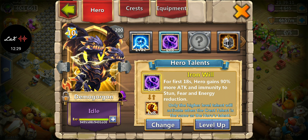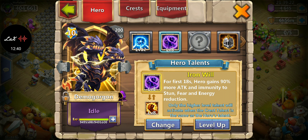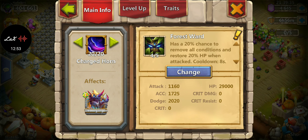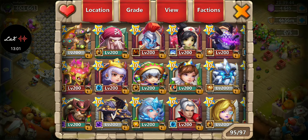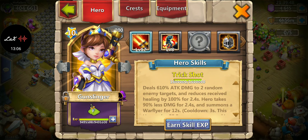Demo isn't used as much but is still useful. Iron Will is still my favorite on him because I like him more defensive and he can't be stunned — plus he procs right off the start since he's not auto-proc. Sacred Light or Zealous Drive are also good options. Revitalize insignia, Forest Ward equipment for the remove conditions. Dodge and accuracy are my favorite traits — I don't go for crit.